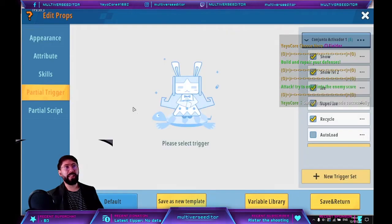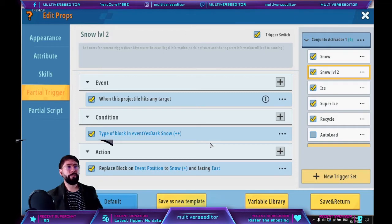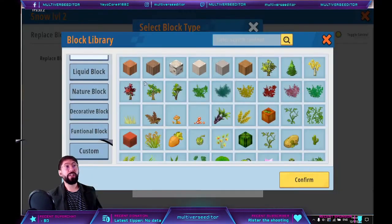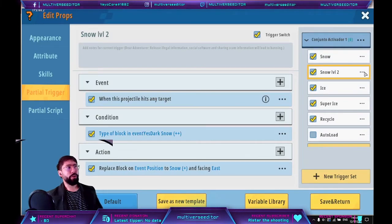Move back to your snowball. We already created the basic trigger — the one that breaks the block entirely. Now we have the level two trigger: whenever a level two block takes damage, it switches to level one. Copy and paste this four times, changing the information each time. Level three transforms into level two, and level four transforms into level three.